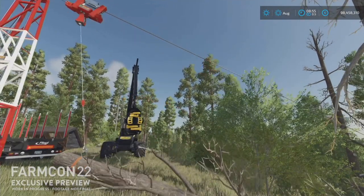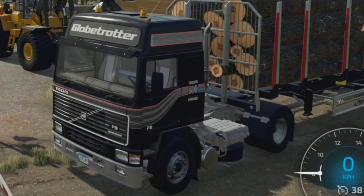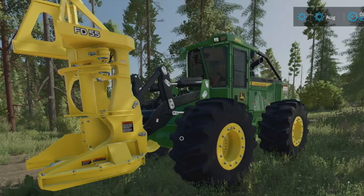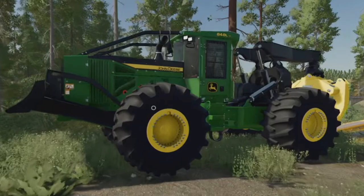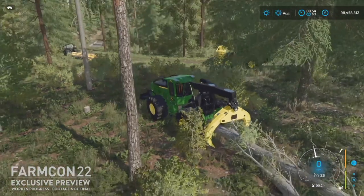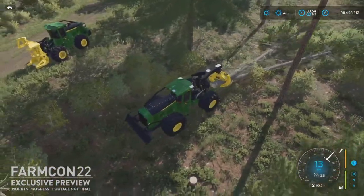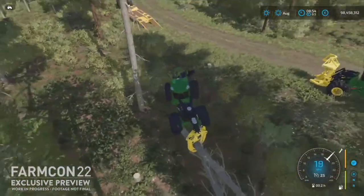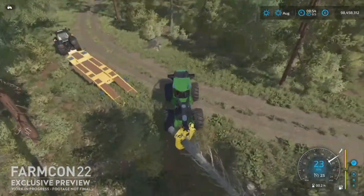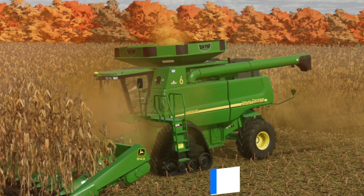Giants have released gameplay from their extended preview of the Platinum Edition machines from FarmCon. They showed off the Volvo L200H wheel loader, an older model Volvo Globetrotter semi truck from the late 80s, the John Deere 843 L2 harvester with the FT-55 head, the John Deere 848L skidder, a winch/yarder, and the Impex Hannibal T50 wood harvester. A few of these we knew about and a few we saw for the first time at FarmCon. There's been a lot of buzz around the winch and the skidder and how they work, so hopefully we'll be getting more detailed gameplay showing off the physics soon.